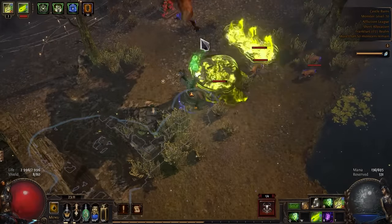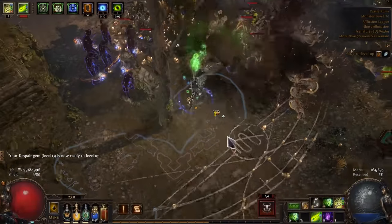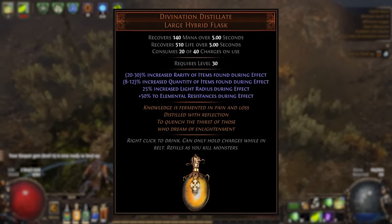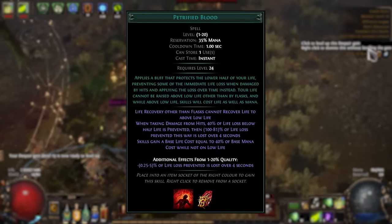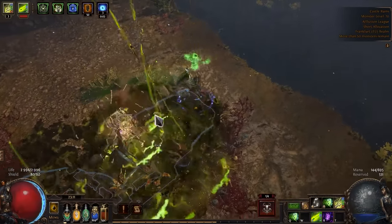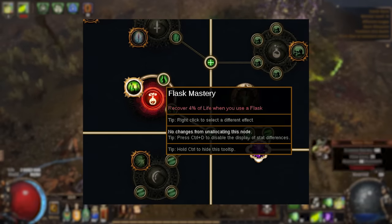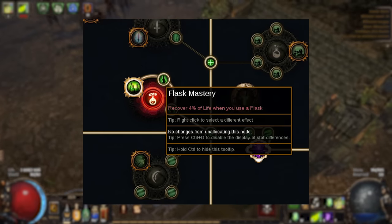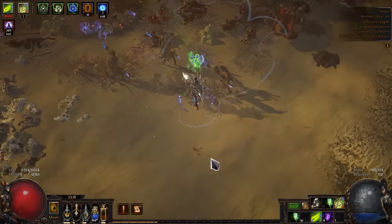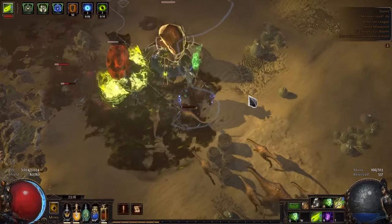Let's talk a little bit about this build now, because there are a few questions I'd like to answer. Many viewers have problems with the Divination Distillate because this flask doesn't work for them. In most cases you need Petrified Blood for it to work properly. But we're Pathfinders so we don't need that aura — we have Master Surgeon. And if we take this mastery we can use the Divination Distillate at any time, and most importantly its effect doesn't end when we have full life, which in the end gives us a lot of quantity and rarity — and the more we have these parameters, the more we can find loot.